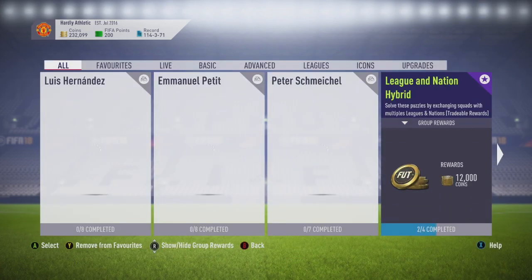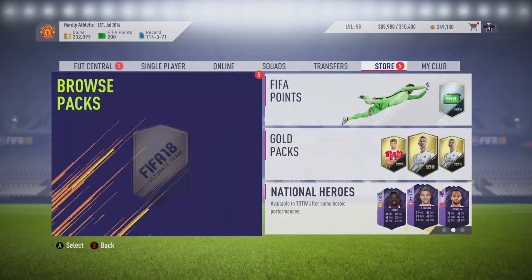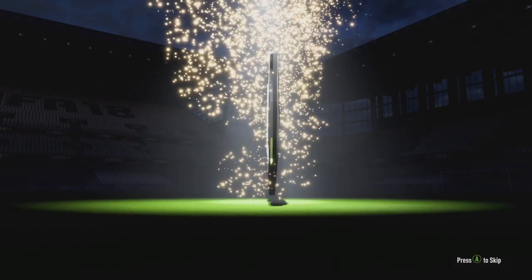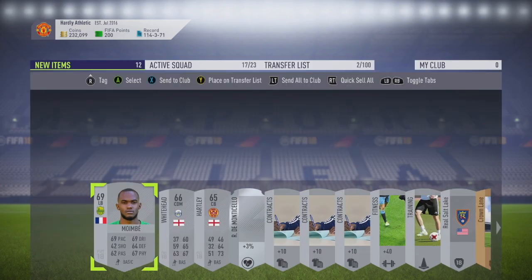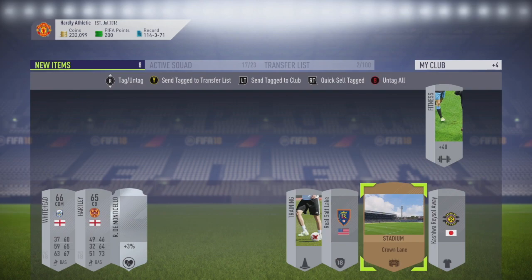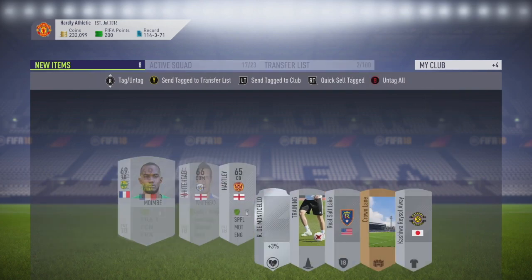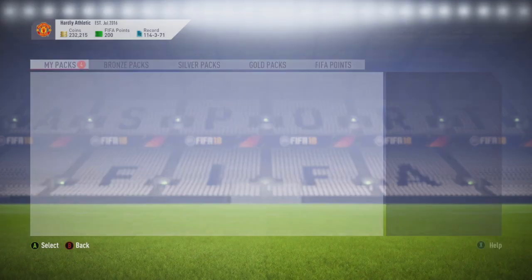We're going to jump over to the store and open those four packs plus this silver pack I got for a daily objective — always nice to have a silver in there to see if there's anyone worth anything. It's the one where we get contracts and fitness. We'll keep the contracts. We'll send them to the trade pile. That one's out of the way.